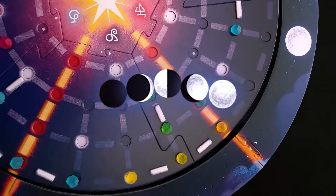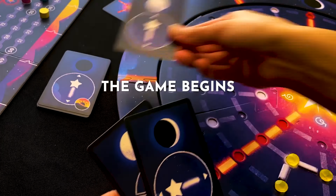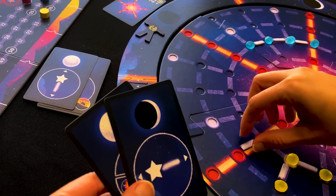The game is played over five rounds in which the lunar phases are vital for your star's placements. The game begins! On your turn, you must take one of the three following actions.